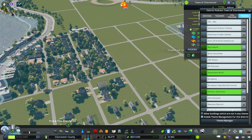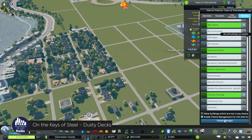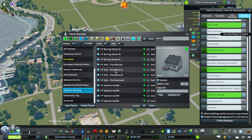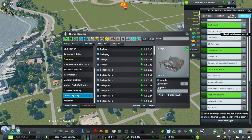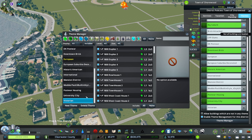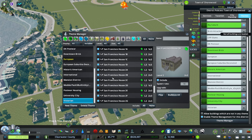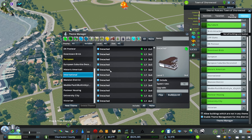We're going to go into the theme manager and enable theme management for this district. We have brick downtown and historic American, but since this is a bit later than Ashland, I'll enable themes with newer buildings. Post-war housing, for instance, includes cape cods and small brick colonials. University City wouldn't be bad either. Victorians I'll hold off on here — I think they need a dedicated build. International we're not going to use.